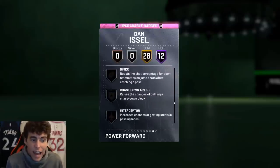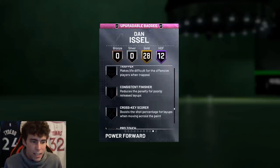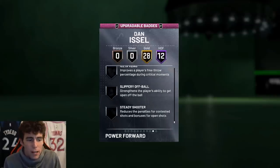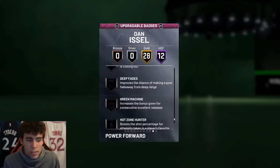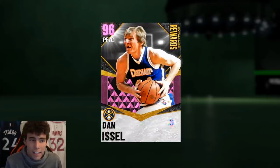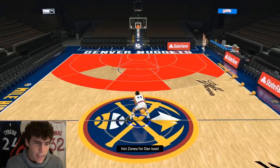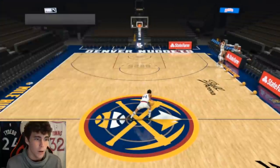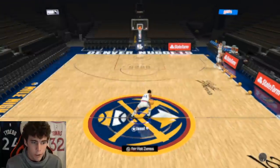The badges he doesn't have that I would apply are maybe catch and shoot artist, interceptor, post move lockdown, and quick first step — those are probably the main ones. We'll see what his hot spots are like and whether hot zone hunter is a necessity for this Dan Issel card. The first thing I wanted to note are the hot spots — he does have hot spots from four to five places around the perimeter, which is kind of a big W.